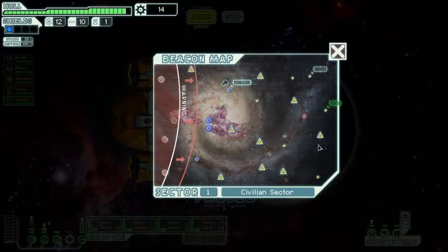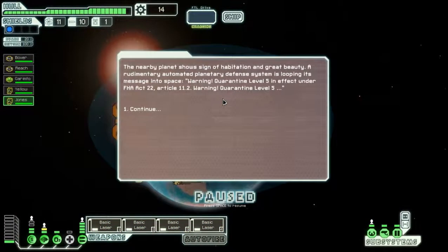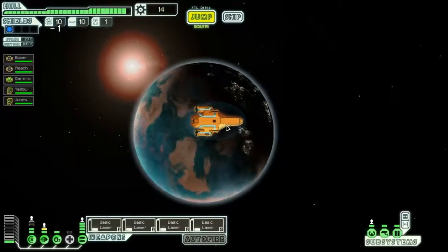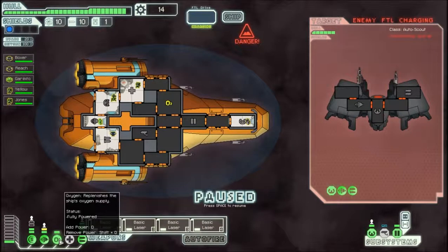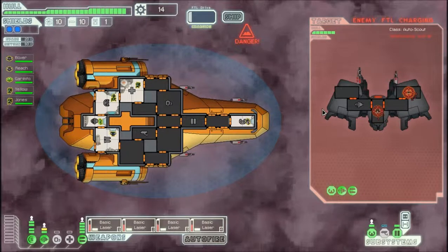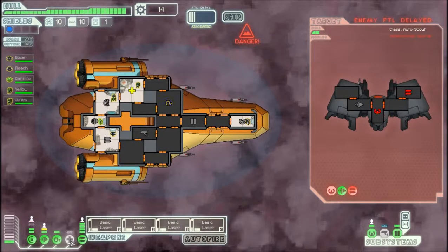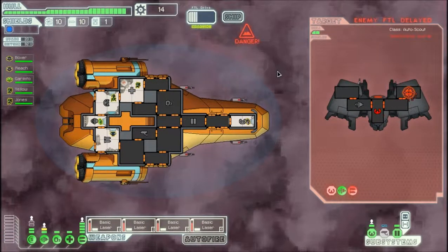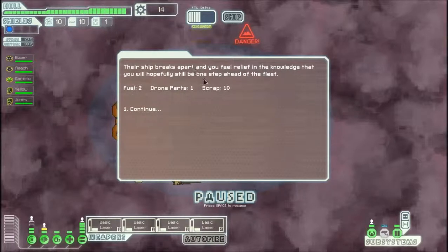We'll skirt along the southern path since there are more ships there potentially. Jumping to the next beacon — the nearby planet shows signs of habitation but it's a quarantine, so basically a blank beacon. In the nebula, an automated rebel scout was positioned to warn of our passing and starts to charge FTL. This ship has an annoying number of weapons. We'll send one laser to take out the helm and the rest to take out their weapon system. We re-power oxygen and med bay — this ship is absolutely shredded, destroyed in two salvos.